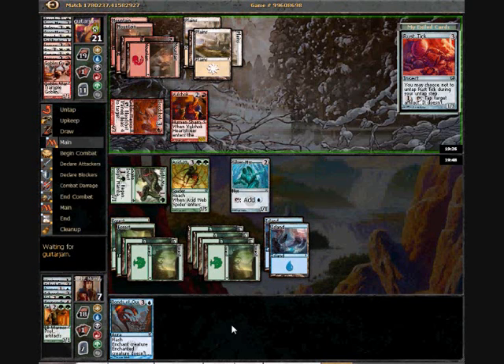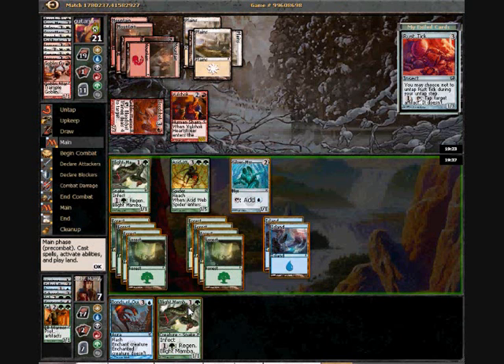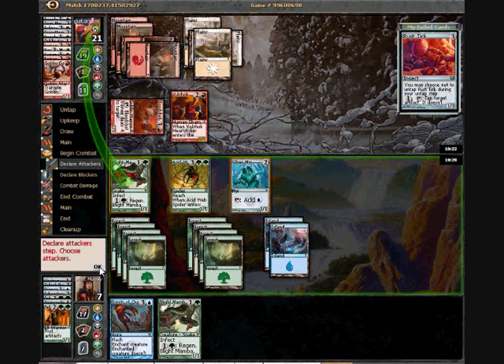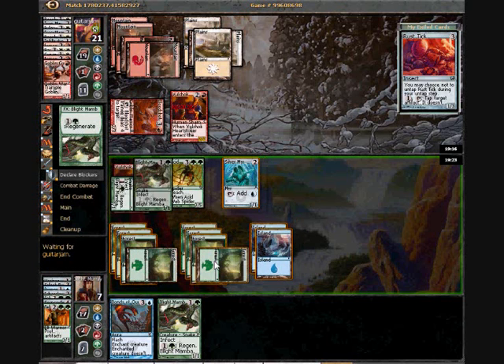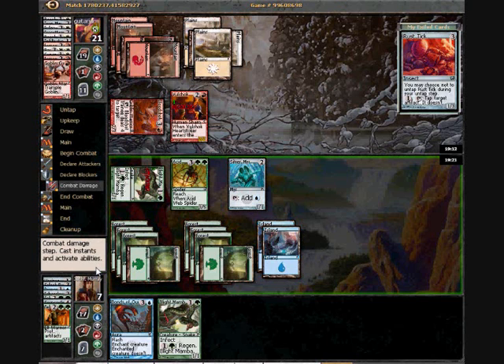I obviously have the option here of Bonding his Trainee right now, but there's not really that much point right now. I don't have anything that dies to it other than Silver Mirror, but I don't really care if that guy dies — I've got plenty of mana. It doesn't kill Blight Mamba, or this other Blight Mamba I've just drawn, and it doesn't kill Acid Web Spider. If he draws a Permanent Source and starts trying to make Blight Mamba regenerate every turn, then I can deal with it then. But at present I don't see me losing to it, whereas I could see me losing to a Steel Hellkite off the top or something along those lines.